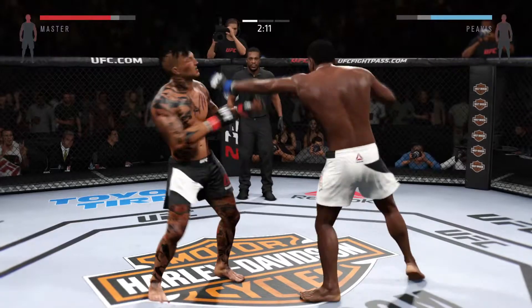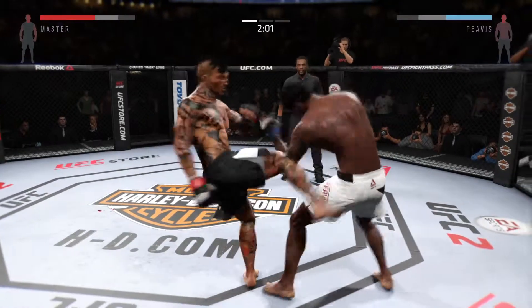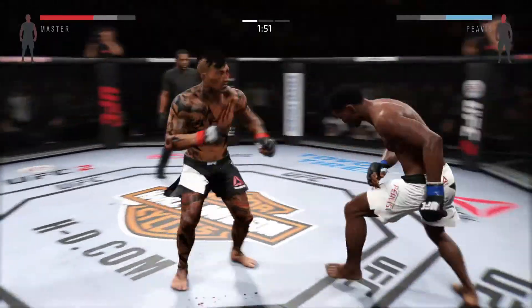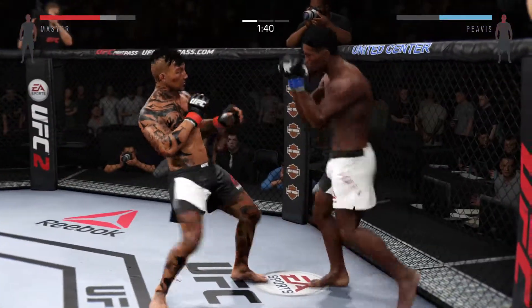Let's go. Cut him off — strong jab. Keep that head pulling and going. Keep that stance. Up the middle and the leprechaun. Hard spinning back fist — that hurt him. He's in big, big, big trouble.